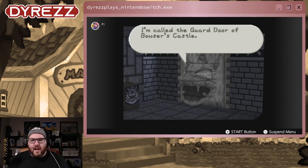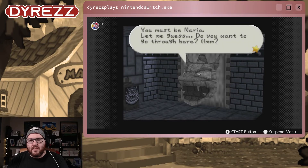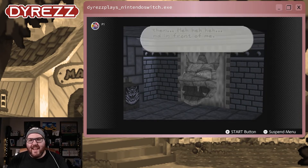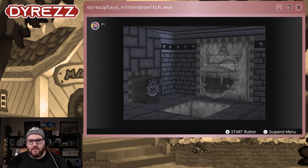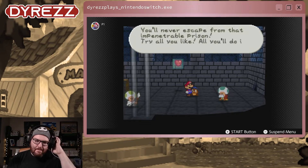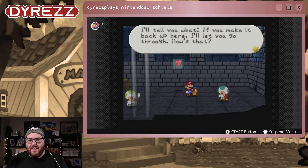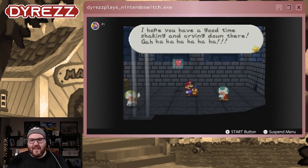Welcome — I'm called the Guard Door of Bowser's Castle. It's my job to keep suspicious types from entering. You must be Mario. Let me guess — do you want to go through here? You want to get to the other side of this wall, right? Okay then, stand in front of me — about here. Are you standing squarely in front of me? Okay then, I'll let you go through. You lied to me! You fell for it, worm — you'll never escape from that impenetrable prison. Try all you like, all you'll do is exhaust yourself. I'll tell you what — if you make it back up here I'll let you go through. Ha ha ha ha — I know you'll never make it. I hope you have a good time shaking and crying down there.